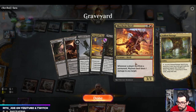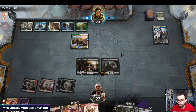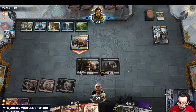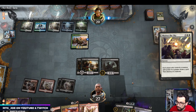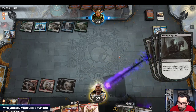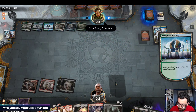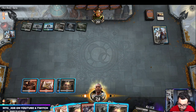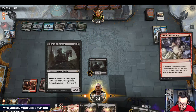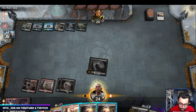I can use Woe Strider to scry and draw cards, then escape it back for four mana next turn. The opponent realizes these have Death Touch, so we do get to draw three cards. I'm surprised they did that on their turn. I'm going to hold off a turn on escaping — I can do Midnight Reaper instead. There's a trick where you can give it haste and then take down their Teferi. It's a roundabout way of dealing with that.